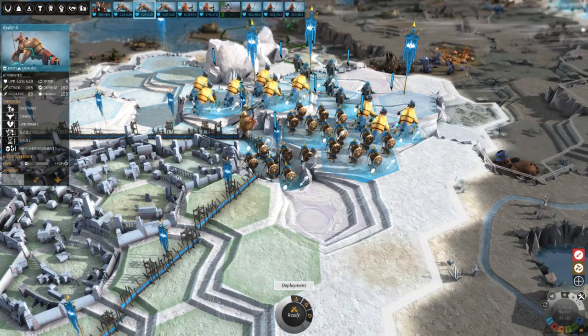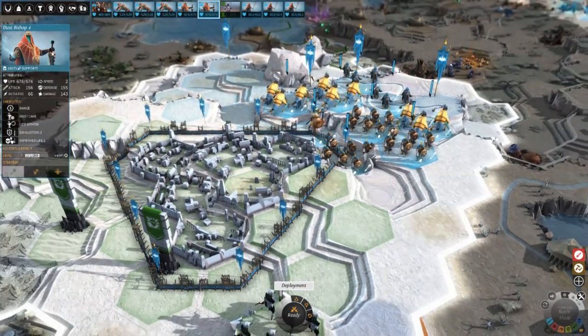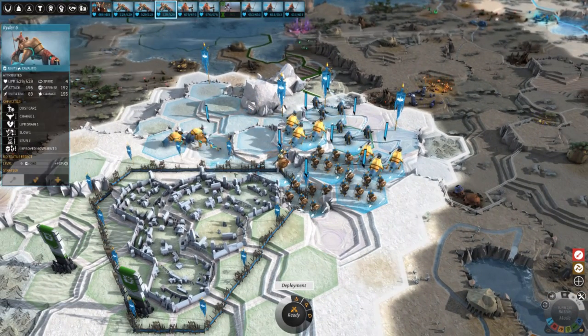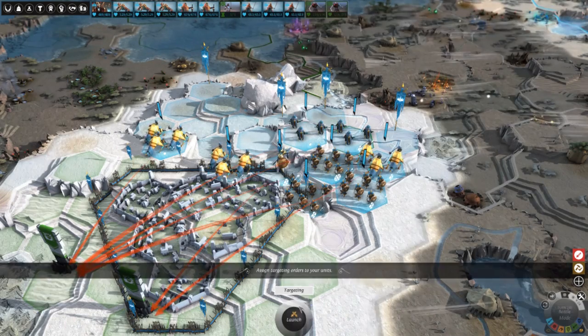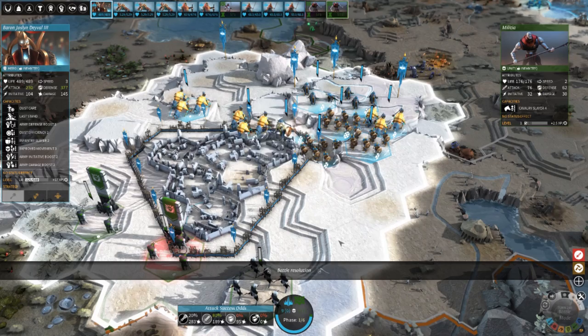The Rider is a cavalry unit, which means it's a melee unit that can cross the field of battle really quickly, and they have a life-draining effect when they attack. Dust Bishops are a support unit — they don't really have a powerful attack, but they siphon health from anything they hit and they heal the units around them.